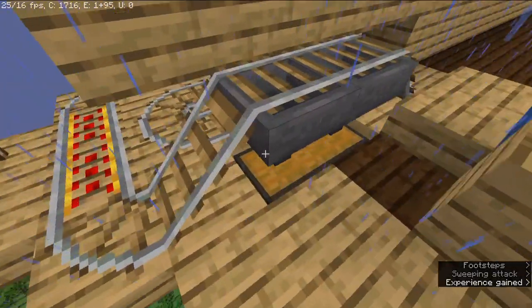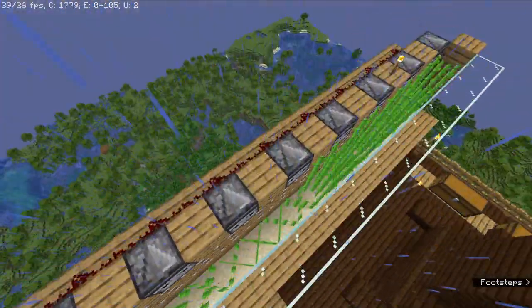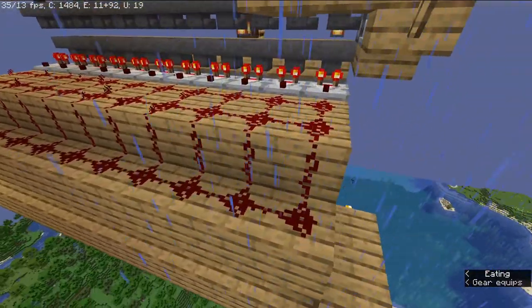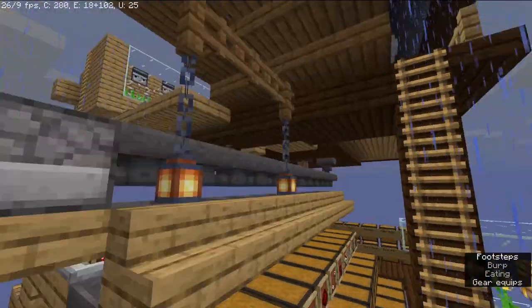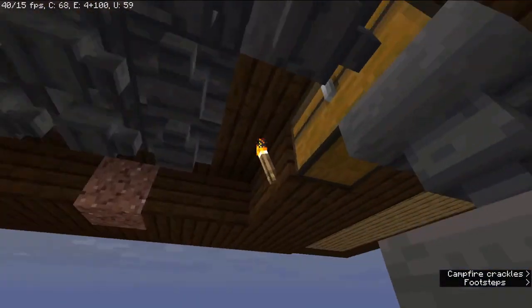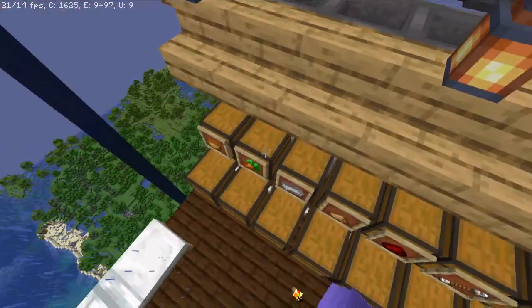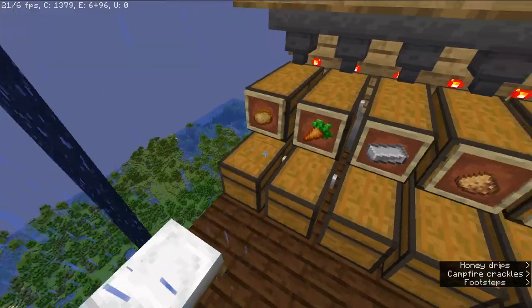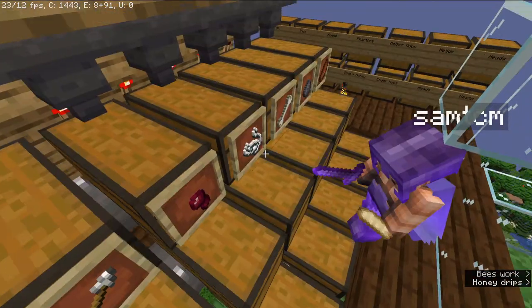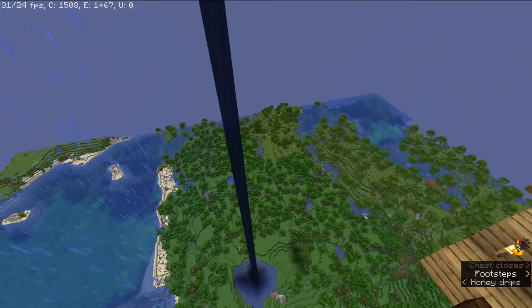This is our sugarcane farm, which very recently set itself off — so we've got 13 sugarcane, and that's fully automatic, which is quite cool. If we make our way down here, we can see our sorting system for our big farm. Originally we just had one double chest which we sorted out by hand, but now we've got this, which is lovely, and it's slowly filling up with carrots and potatoes. Full up on rotten flesh, gunpowder, half on bones — that sort of thing.